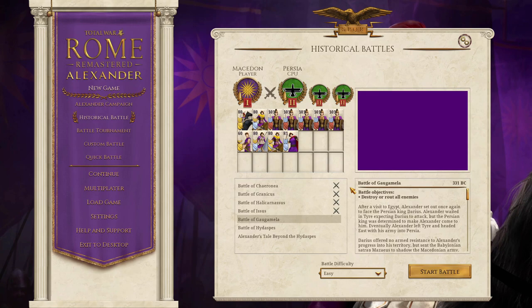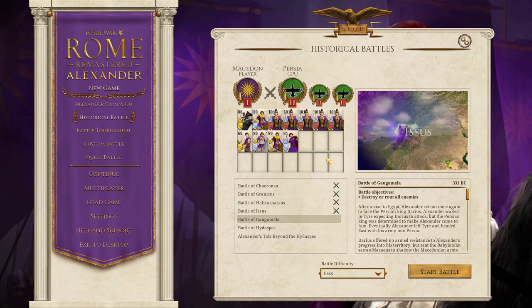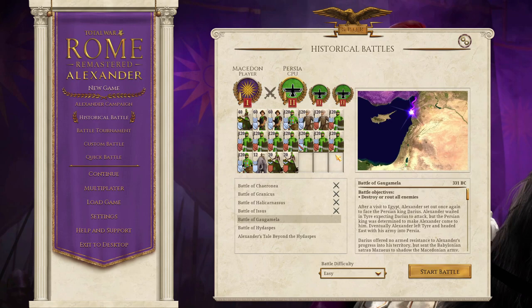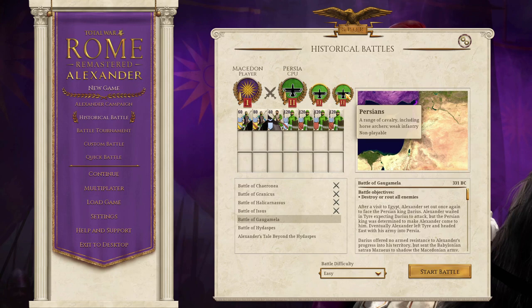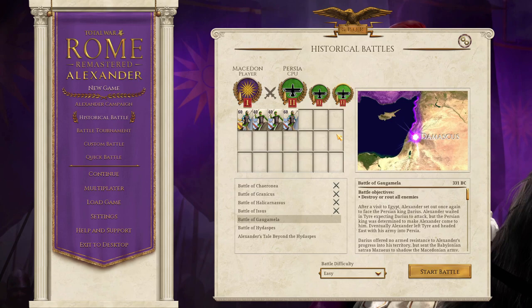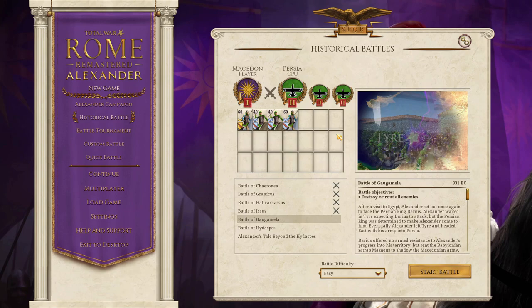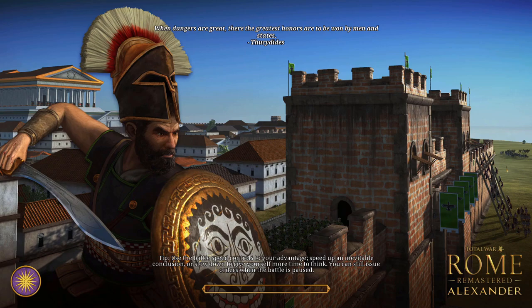At first glance, this seems like it's going to be a very difficult battle. Just looking at what we have — we have a single army, our powerful phalanx units and cavalry — but then we look at the Persians, and although they have very weak units, they have a lot of them. Luckily for us, the other two reinforcing armies have a lot fewer units, so it's not as bad as it looked. Although it is going to be a difficult battle, I'm going to show you how to have an easier time winning this.